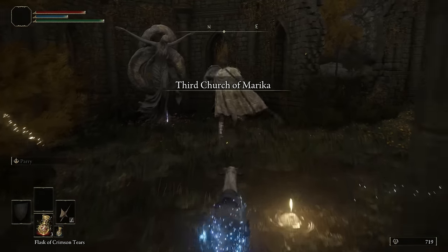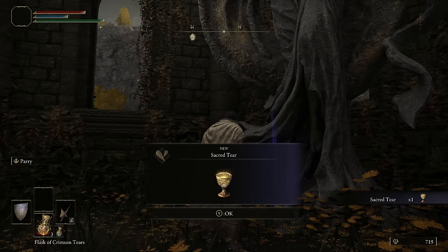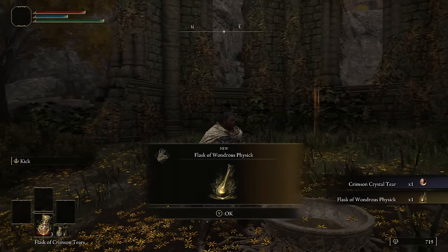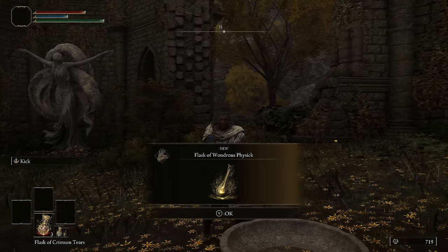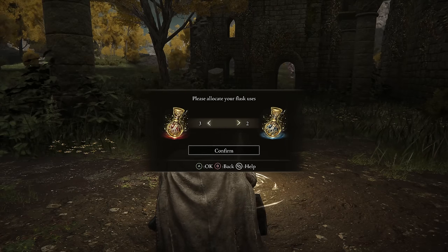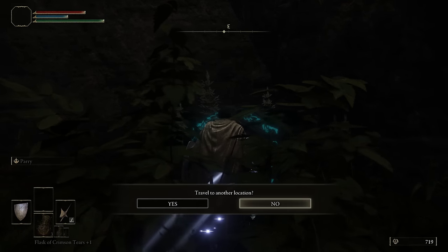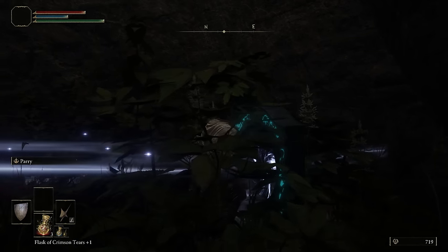Now follow the road north from Fort Haight until you get to the Third Church of Marika. Don't forget to pick up the Sacred Tear to reinforce your flasks, and even more importantly, don't forget to pick up the Flask of Wondrous Physic — we'll be picking up two tears later on to put in here to boost our damage significantly. As with any mage build, I recommend having at least two or three Monoflasks available at all times. Next, we're going to head to the small pond just behind the church and use the Waygate, which is going to save us a ton of time and take us to the very northeast side of Caelid.